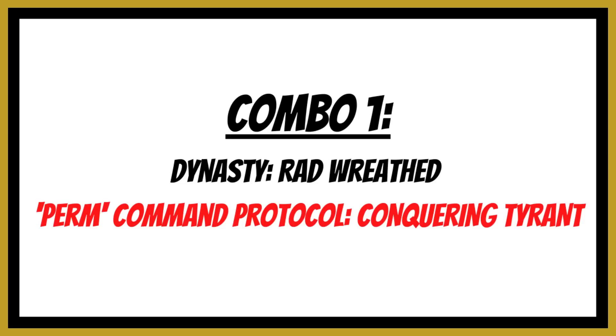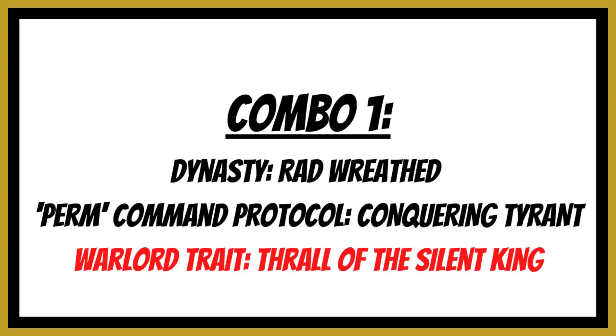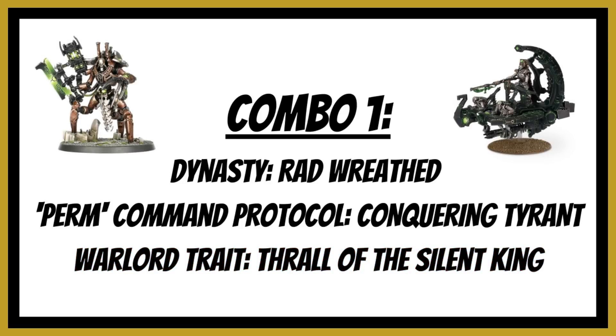This lasts the entire game because of the permanent protocol. You can further boost this with the warlord trait Thrall of the Silent King, which adds an additional three inches to the warlord's aura abilities. That caps at 12 inches, but for your warlord alone that's a seven-inch aura for the Rad Reeved ability. A Skorpekh Lord or Catacomb Command Barge with a seven-inch minus-one-toughness aura is very strong — especially against Death Guard or Custodes at toughness five, knocking them to four, opening wounds on fours for Gauss Reapers. Against toughness three factions like Eldar, you knock them to two, wounding on twos with Gauss Flayers.